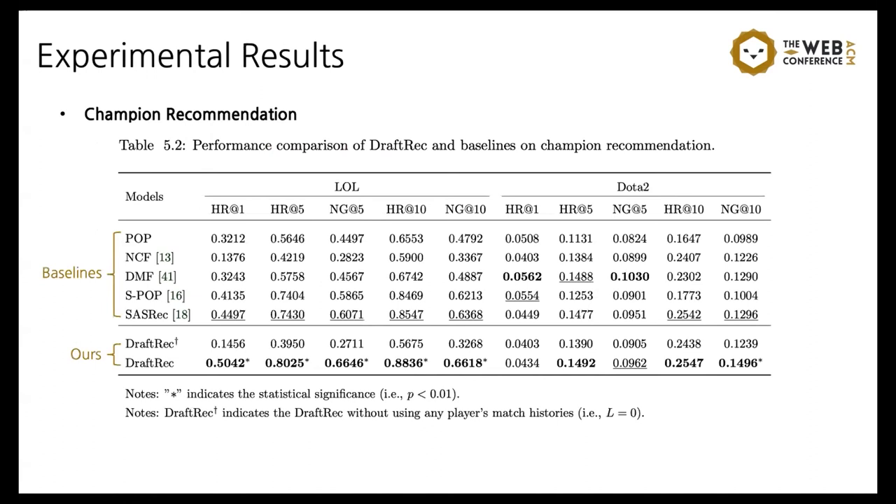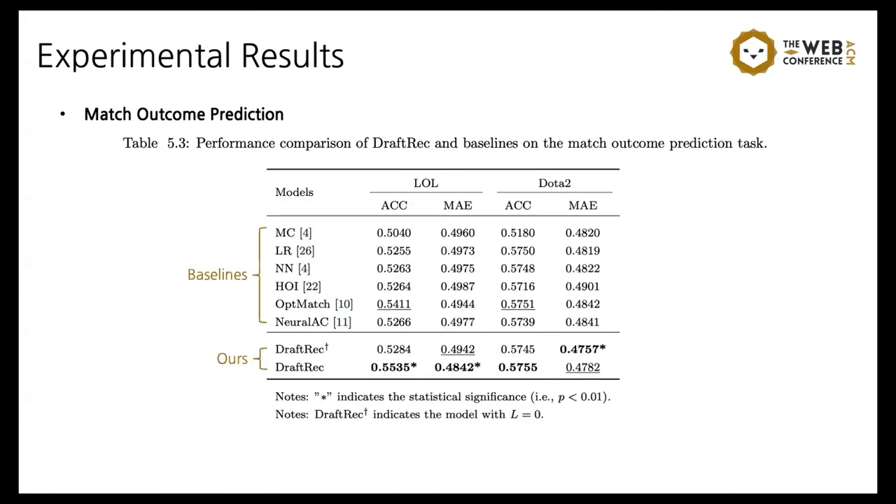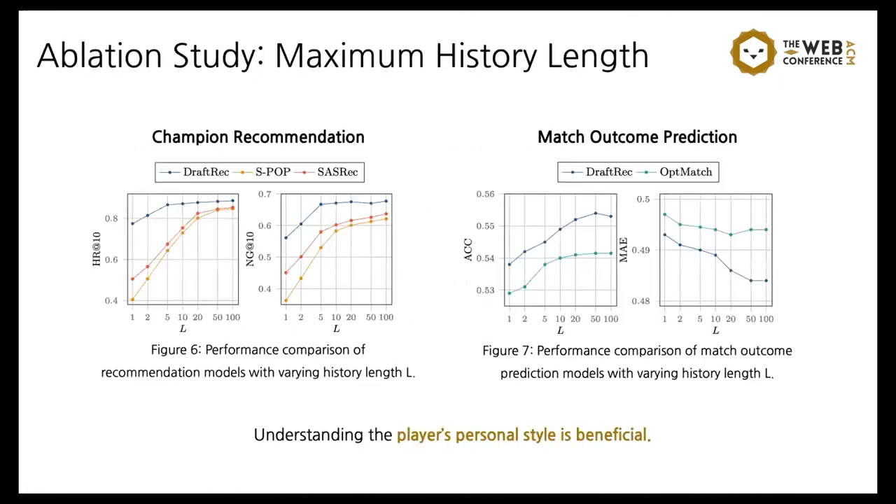These are the experimental results. In terms of predicting the likely champion to play, our method achieved the best performance compared to baselines from the recommender system literature. In terms of match outcome prediction, DraftRack also achieved the best performance compared to baselines from the match outcome prediction literature, accurately predicting up to 55% in League of Legends. We further evaluated the maximum length of player match history to understand the importance of incorporating each player's personal preference and playstyle. Increasing the maximum length of player match histories leads to more accurate prediction, so understanding the player's personal style is beneficial in both champion recommendation and match outcome prediction.